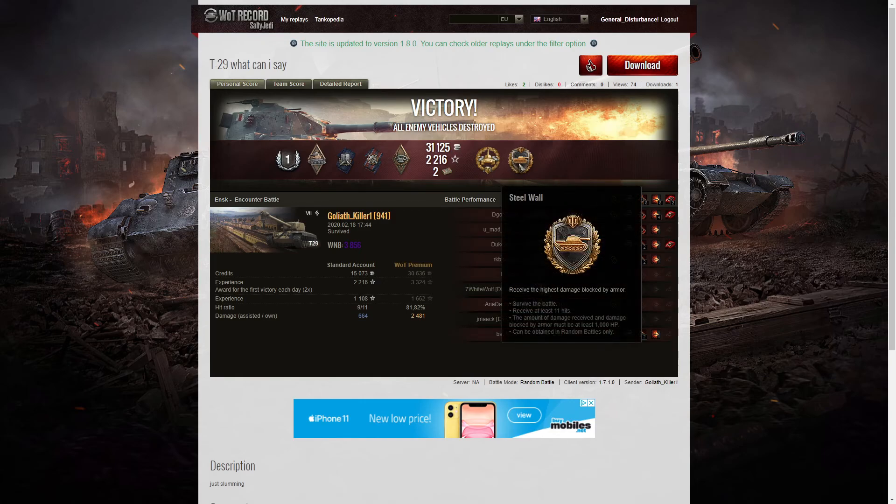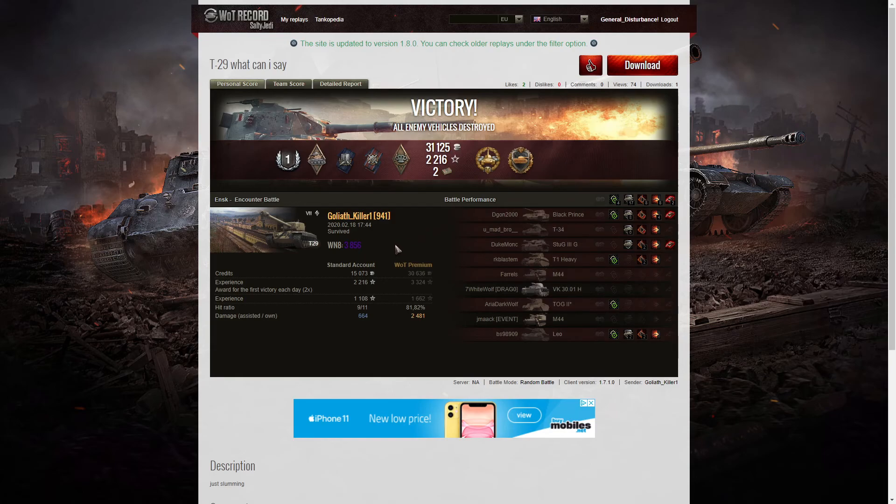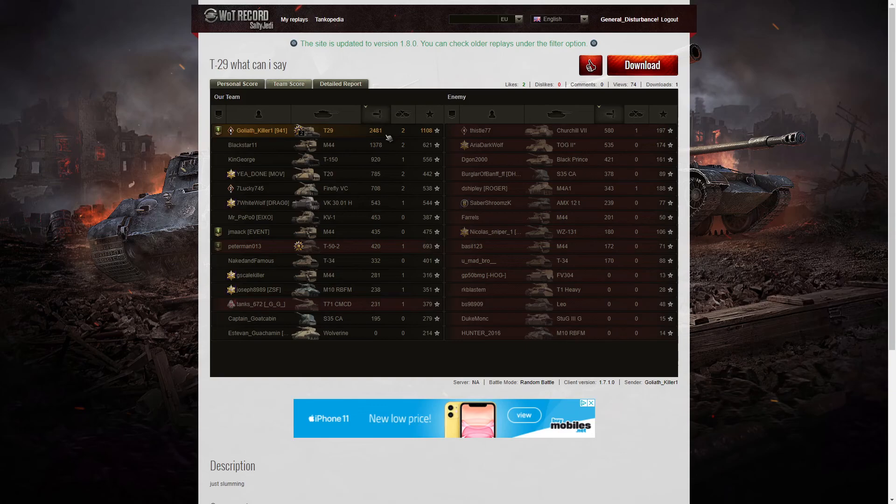He also got a Steel Wall for blocking the most damage in that game, which is not surprising considering most people were trying to fire at him and shoot through him, but a lot of the shells were just bouncing off. 3,856 was the win rate from that game. Let's have a look at the team scores. Top of the table — the only player to get more than 2,000 hit points of damage. 2,481 in total for Goliath Killer 1.